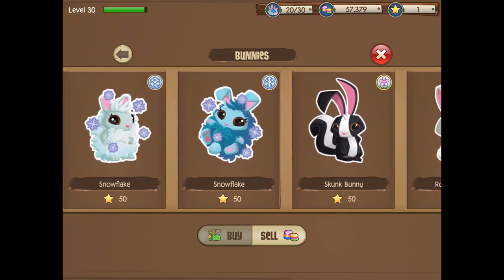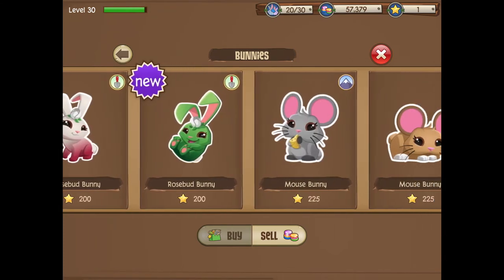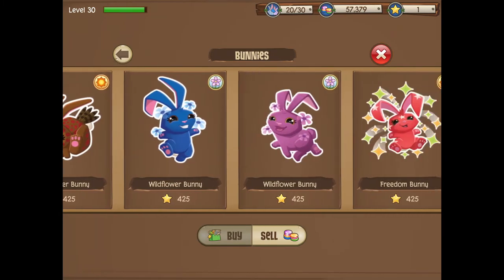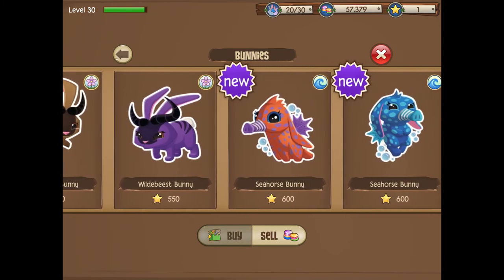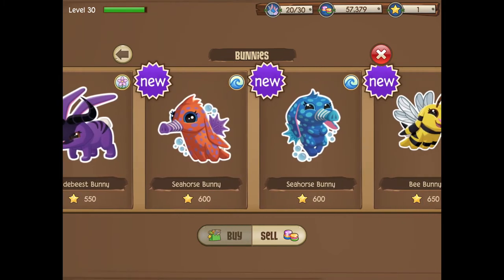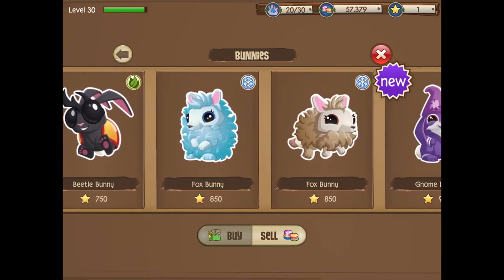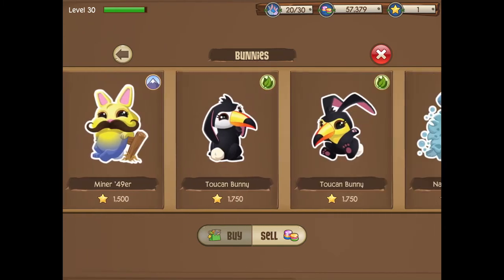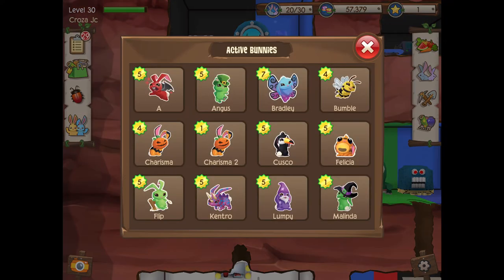If you have a moon bunny and want to get another one, you can do that too. You can also use a shark bunny, an angler bunny, a squid bunny, and the seahorse bunny — I'll make a tutorial on how to get that one in the future. Those are the bunnies you want to be using.